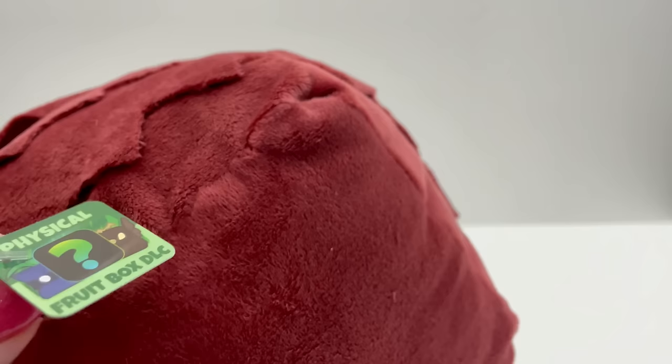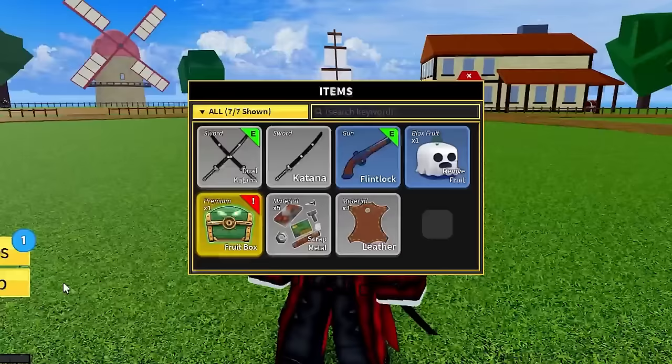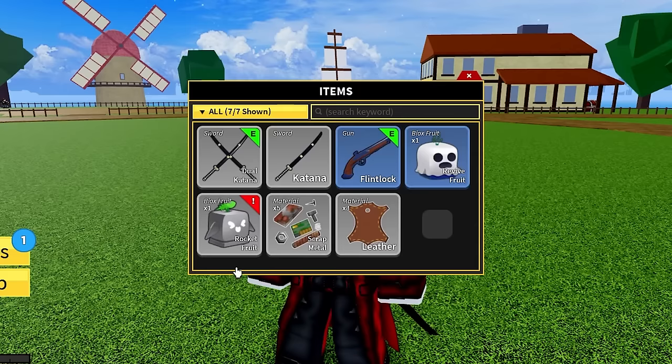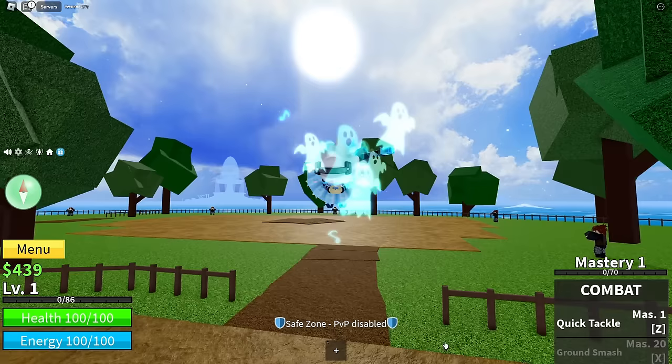Let's redeem it and see how it is. This is a green code paper so you get a green chest. Oh, we got rocket fruit — I like that one. So did they redesign the fruits with this update to match the toys? I'm new to playing Bloxfruits and I haven't leveled up yet.